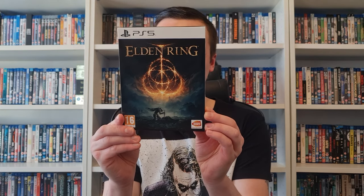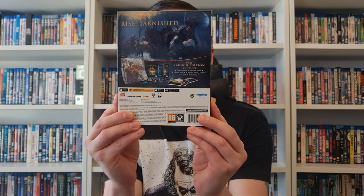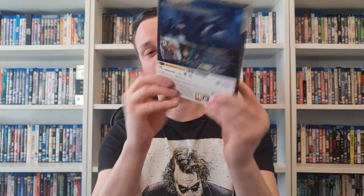So here we have the box. It's a nice little cover — it just screams that this game's going to be hard, doesn't it? And it is from FromSoftware, who make Bloodborne, Dark Souls, and stuff. There's the spine, and there's the back. There's no summary or anything on the back — I don't know if that's part of the quirkiness of FromSoftware, trying to keep it a secret. You've got a dragon on there and it lists the contents of the pack.